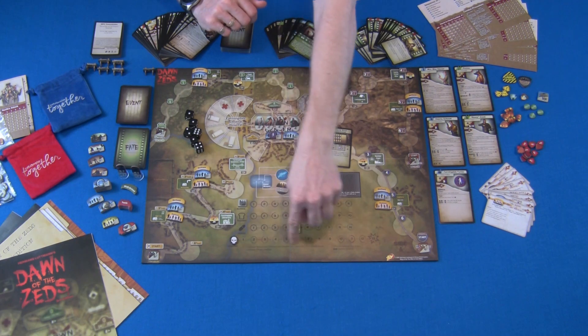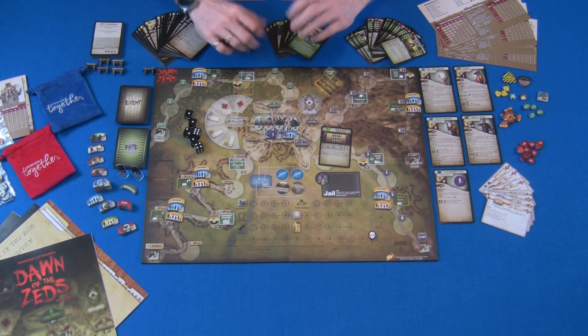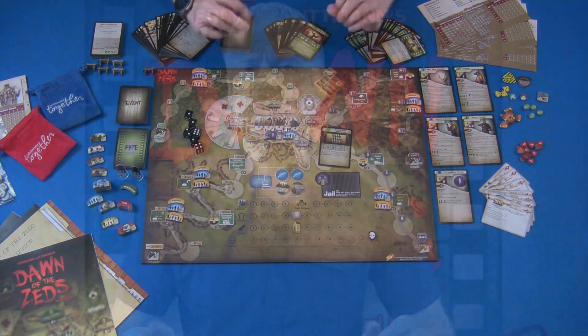Next, we check whether the infection track goes up. If the infection track ever reaches the end, we get outbursts of zombies on the board — and they're not going to be regular zombies. They're going to be super zombies, which are much more powerful and stronger. They come with special abilities like leapers and super tough variants. These are zombies that are extra tough, extra powerful, and extra nasty.